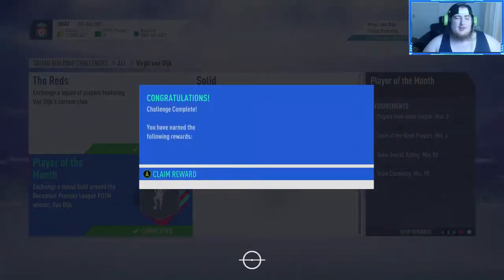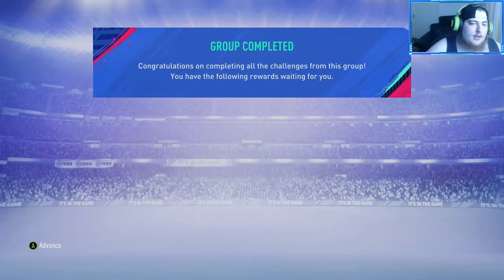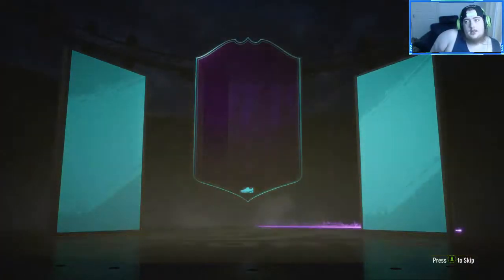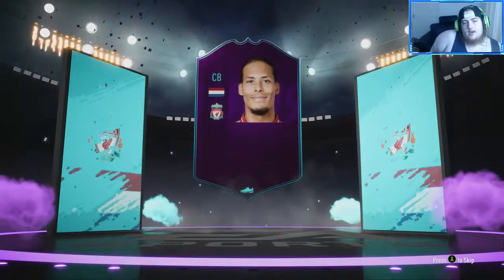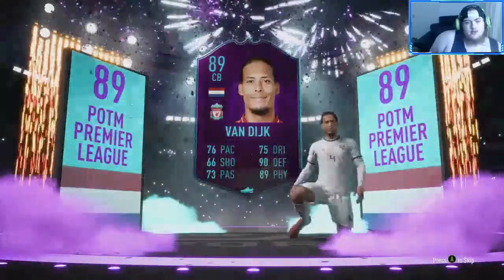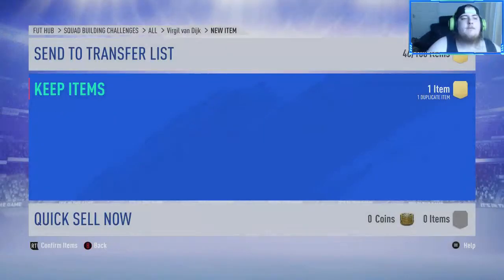Everything basically has been packed — we've bought a few things, not a lot. But there is player of the month Virgil van Dijk completed, and he's going to walk out for us. I'm glad Virgil won it over Salah, I really really am. We've got a team of the year and a player of the month in the same week — Virgil van Dijk. Look at that card in the Russia kit. We'll go ahead and slot him into the squad.